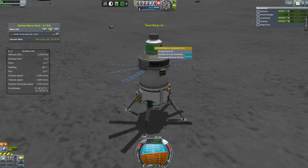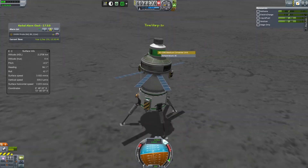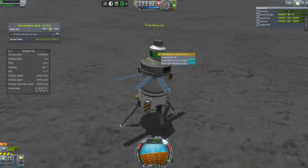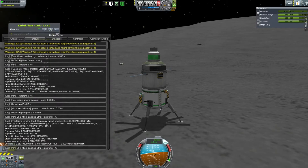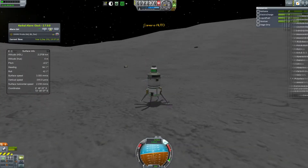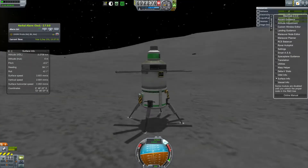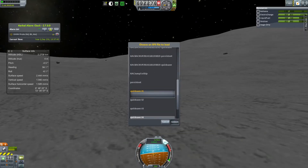I'm converting my Kethane into liquid fuel and oxidizer. Liquid fuel seems to generate much faster than oxidizer, so I have to kind of stagger it. I'm getting a few more warnings but nothing major, so it's not running too terribly, although it's not running great. KSP has been running a little rough for me but nothing terrible.